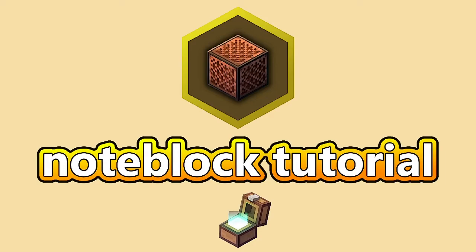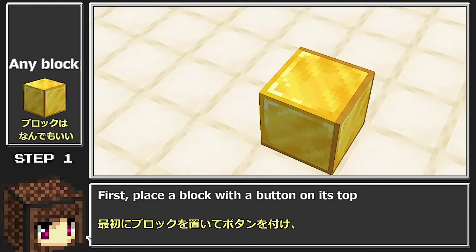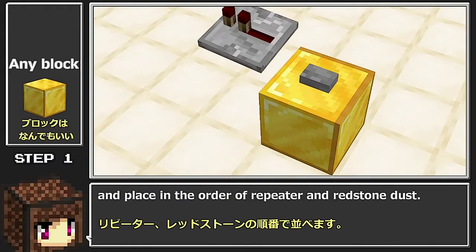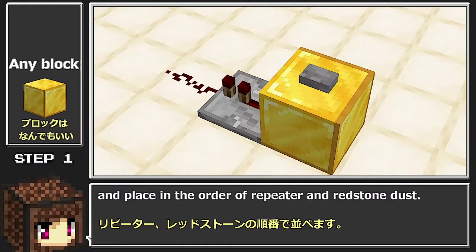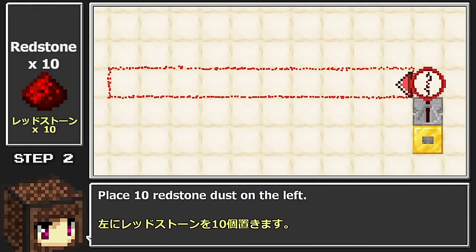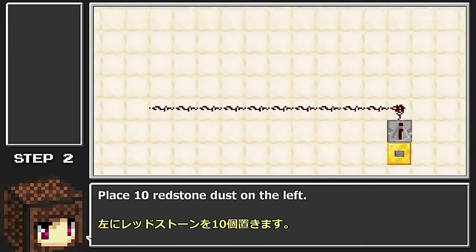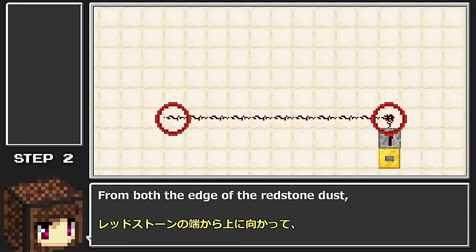Let's make music with Minecraft Note Blocks. First, place a block with a button on its top, and place in the order of repeater and redstone dust. First, place 10 redstone dust on the left, from both the edge of the redstone dust.